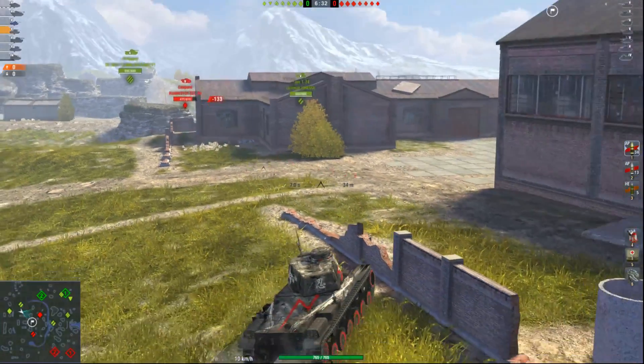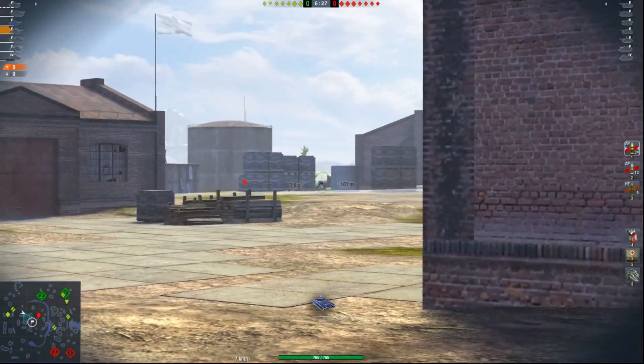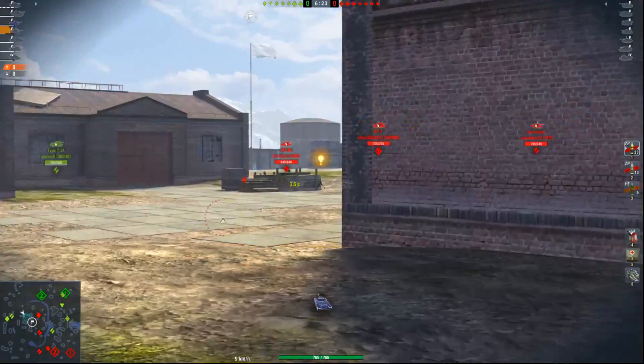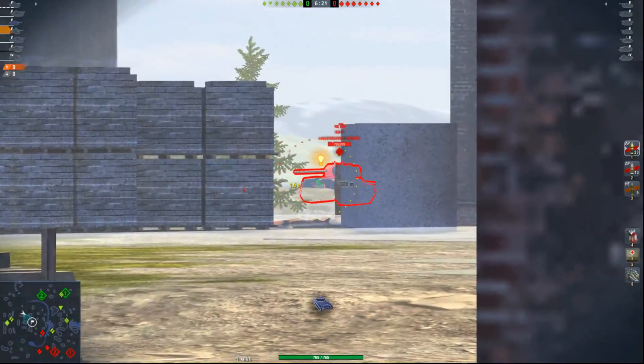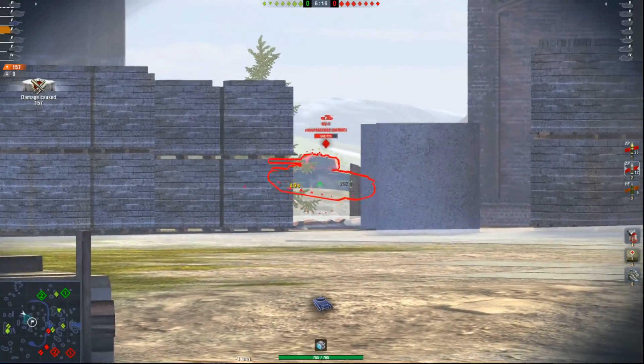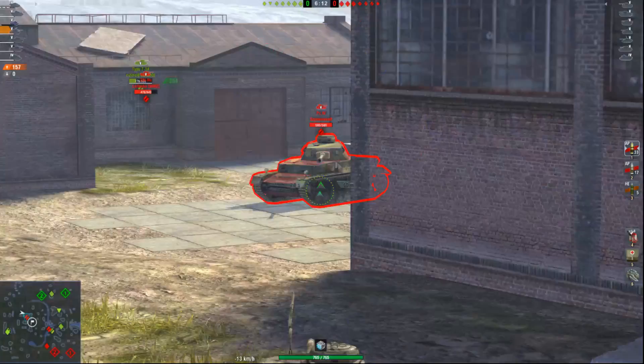I'm not gonna try to push because of my armor — we don't have enough armor to handle shots like this. I tried a sneaky shot on the Shinu but I failed. Can we maybe sneak a shot on the KV-1? We go for a premium shell here because the KV-1 is something you struggle to penetrate at tier 5, especially with this kind of gun.